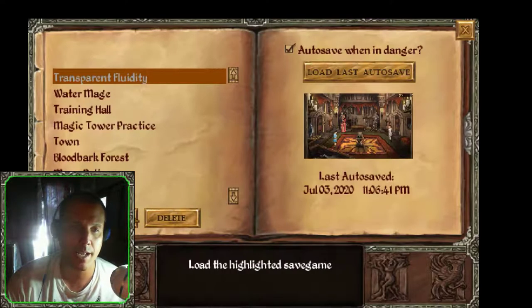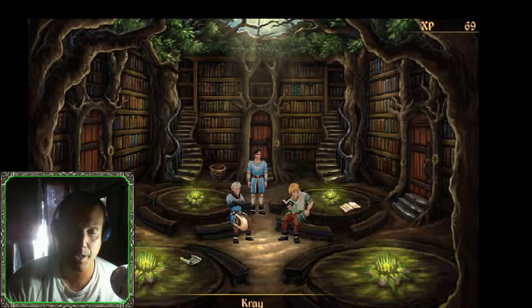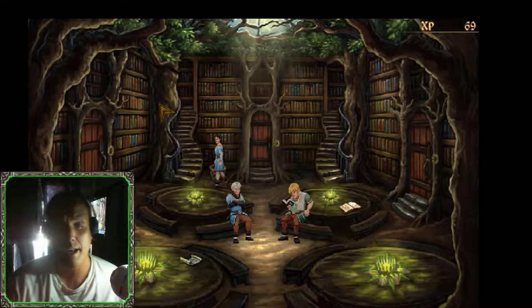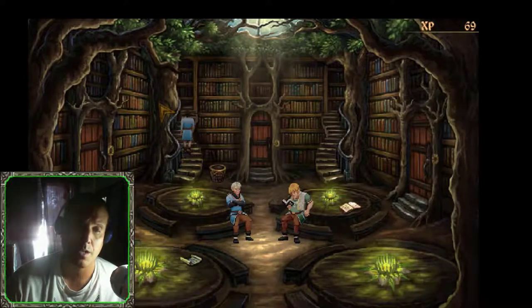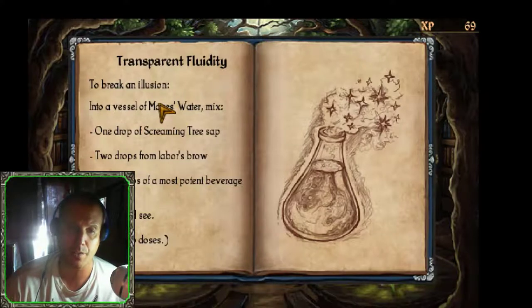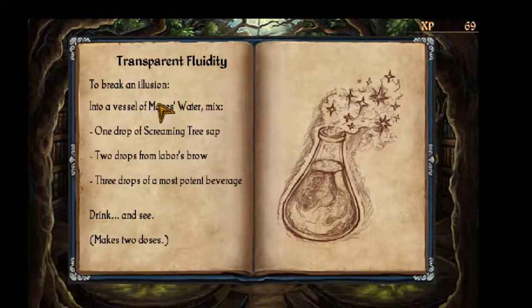So in the meantime, we're continuing our adventure in Mages Initiation: Reign of the Elements. Our hero is Dark, the water mage. He's in the magical tower, and we need to review our transparent fluidity potion. We need to concoct a potion so Dark can achieve his first mission: arriving at the island of the 500-year-old priestess and grabbing a lock of her hair.